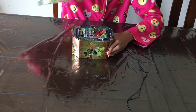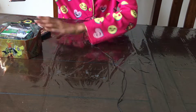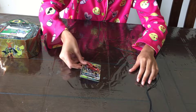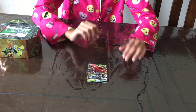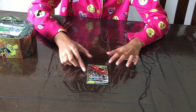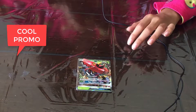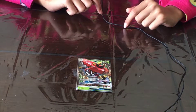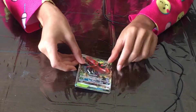Now I'll be opening the tin. Here is the Tapu Bulu promo card — it is so cool and very shiny! There are four Tapus; I'll be naming them: Tapu Bulu, Tapu Koko, Tapu Fini, and Tapu Lele. I'll put this card to the side.